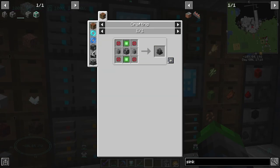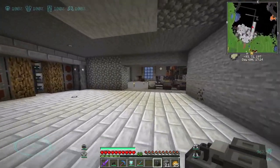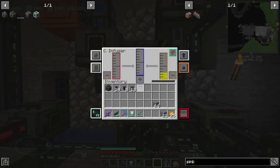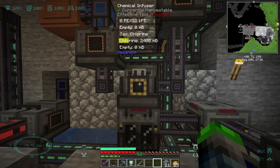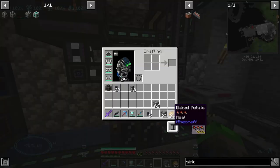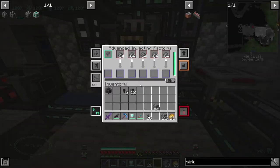Actually, we should be good — yep, perfection. Alright, so now we place these two here. Chlorine is working there, gases in red — hey, that worked! And so now all we need to do is go ahead and just get power here, and then this is making sulfur because we're filling it with hydrogen chloride.